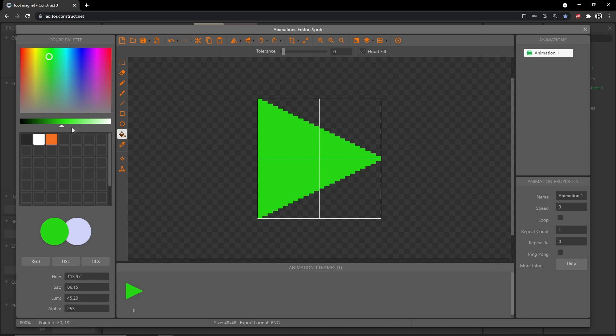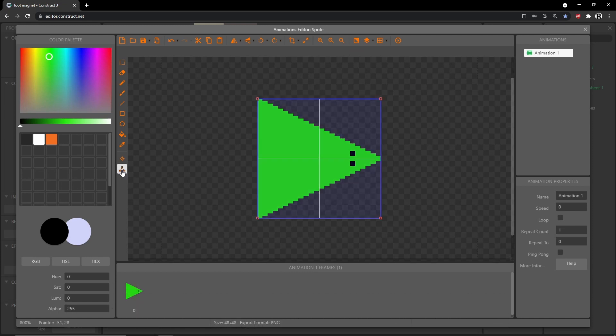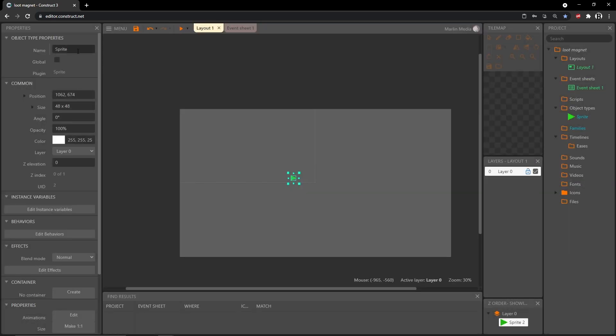I'll add two little eyes in black using the pencil tool to help establish where the front of the player is — we want him facing right, which is zero degrees in the Construct 3 engine. Next I'll use the collision polygon tool to shape it as a triangle by deleting one node. Then I'll grab the origin tool and move the origin back toward the wider part of the body — x of 13, y of 24 — so rotation looks correct.